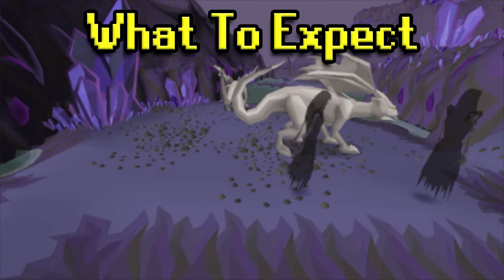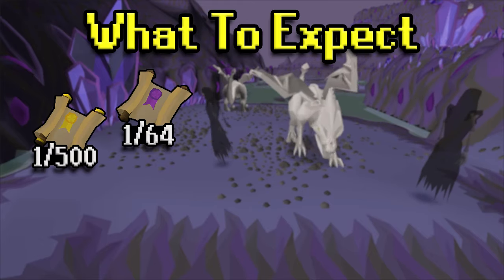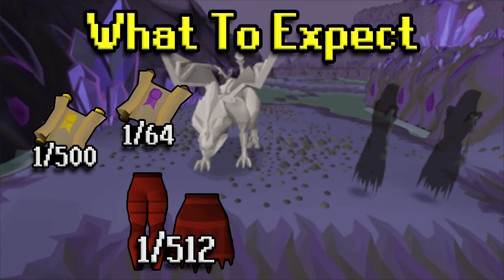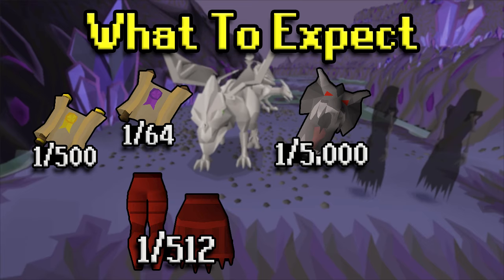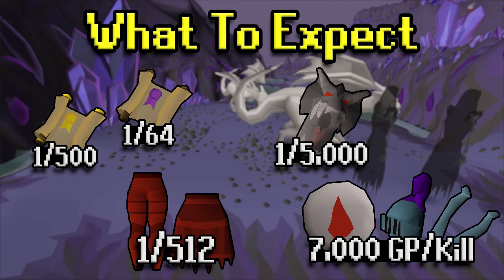As far as what you could expect from the drop table: they drop elite clues at 1 in 500 and hard clues at 1 in 64. Dragon platelegs and plateskirt are both 1 in 512 drops, or 1 in 256 collectively. The draconic visage is a 1 in 5,000 drop rate, and the average loot per kill is about 7K.